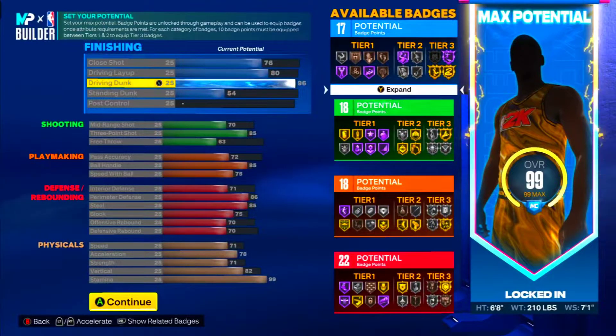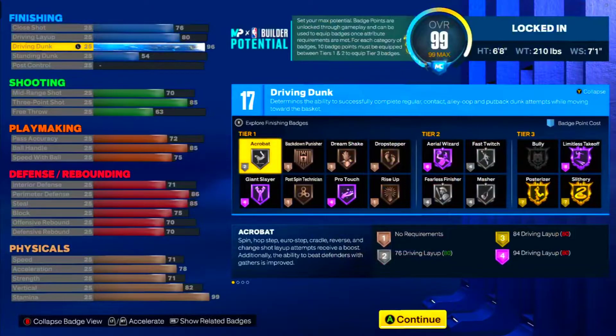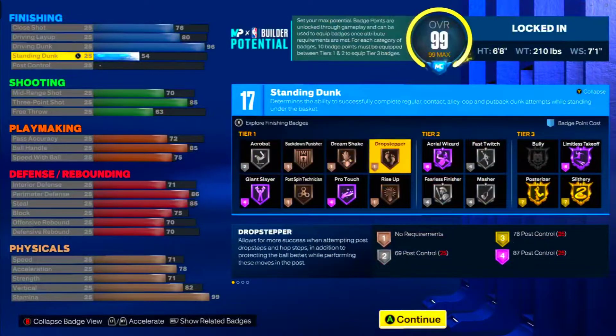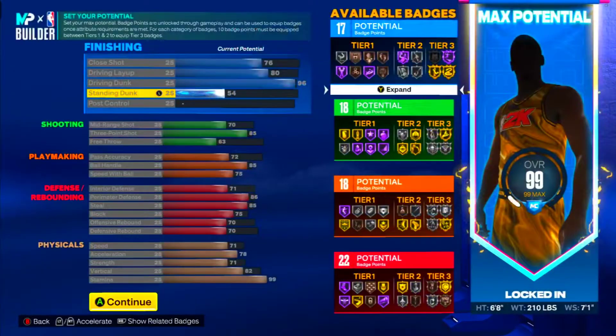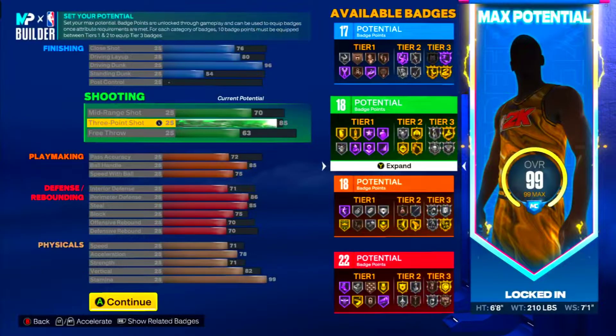Limitless takeoff on Hall of Fame is one of the best badges in the game. With that badge you can trigger any fire dunk you want, bro — any fire dunk y'all. So you need to keep that 85 three-pointer y'all. You know T-Mac was a shooter, bro — you know T-Mac was a shooter.